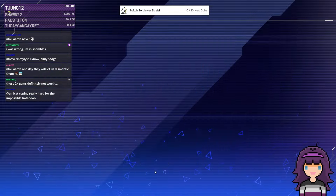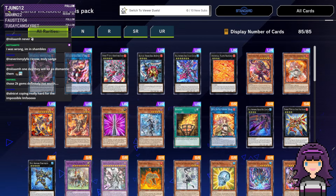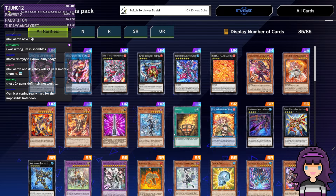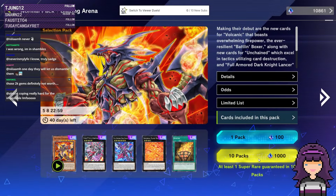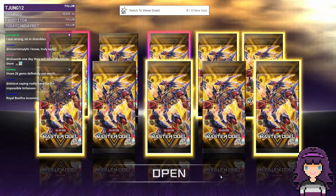What I want to get from the pack: we're definitely looking for Unchained stuff. I want a Dempsey, wouldn't mind pulling some of the other random extras, Shavaras, and I'll take Arias for sure. And then of course Bonfire as well — mainly what I'm looking for. Not actually too much in the grand scheme of things. We got two URs at the start. Royal Bonfire incoming — please!